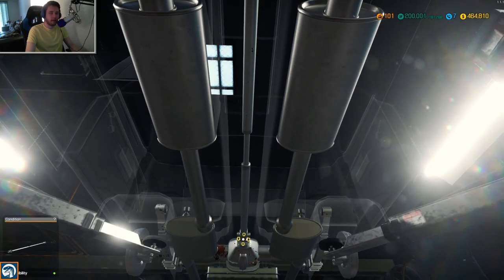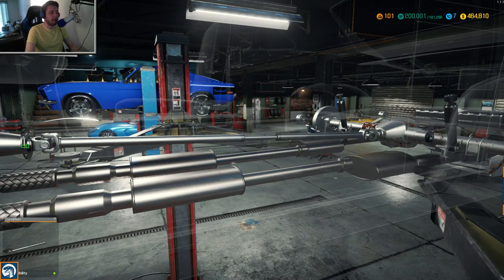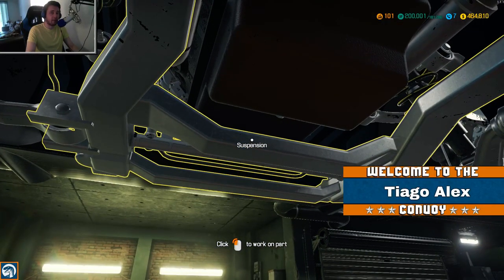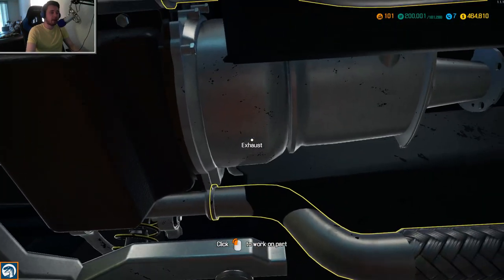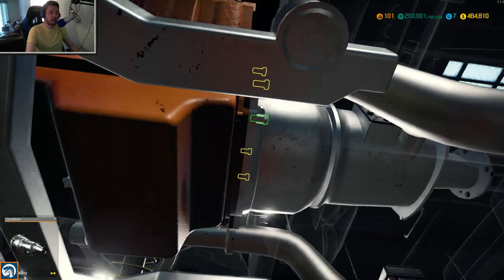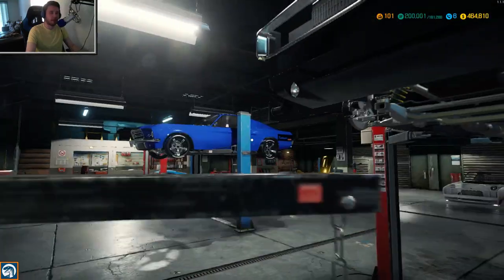We're playing sandbox mode - basically doing a rebuild on a muscle car here. We're going to do some luxury automobiles and a few other things as well, and I'm also playing the game legitimately too. Let's pull this gearbox off now - looks like we need to get the starter out first. There we go - gearbox is coming off. We're going to see how quickly we can rebuild this Dodge Charger. We also have a Challenger to do at some point.